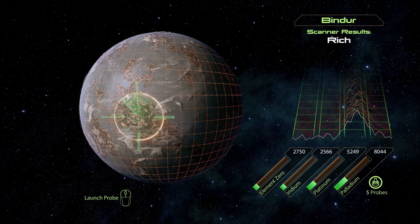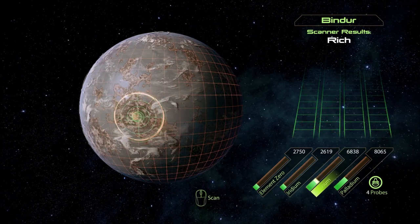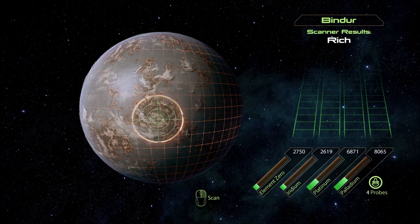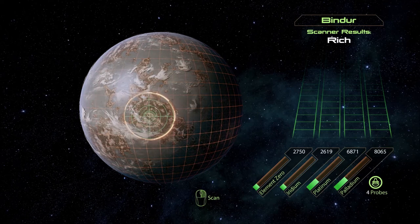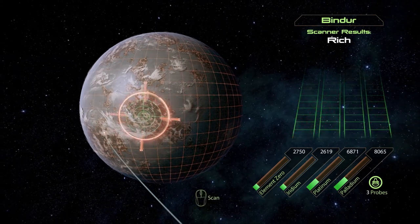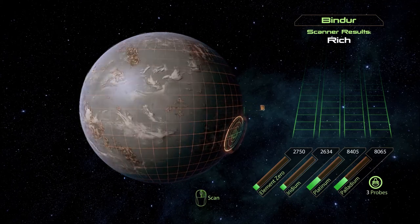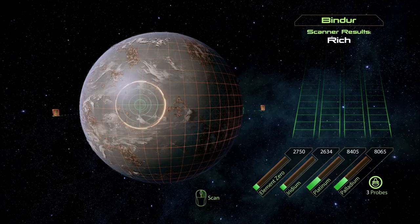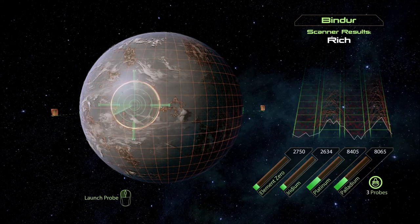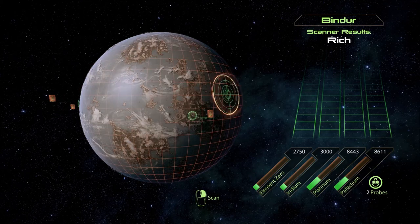Reminding you guys I'm playing completely blind. Launching probes — I've literally just discovered this game mechanic here. I like how the planet is actually slowly spinning. Got a lot of platinum. Now what happens if I put one right in the middle of the ocean? There could be minerals there too. Give it a try — probe away. Seems about the same, maybe a bit less. I'm not even sure.